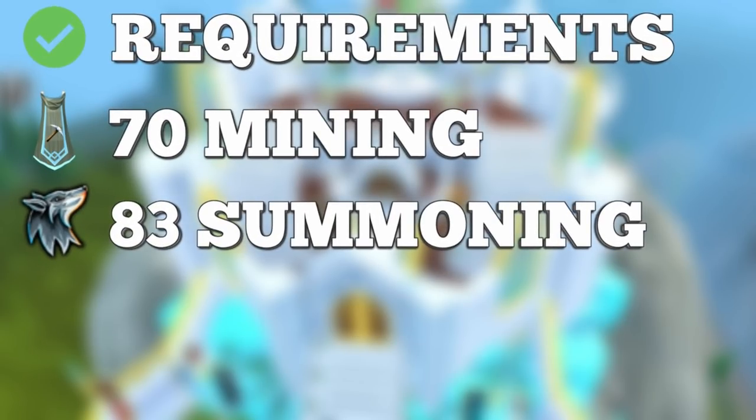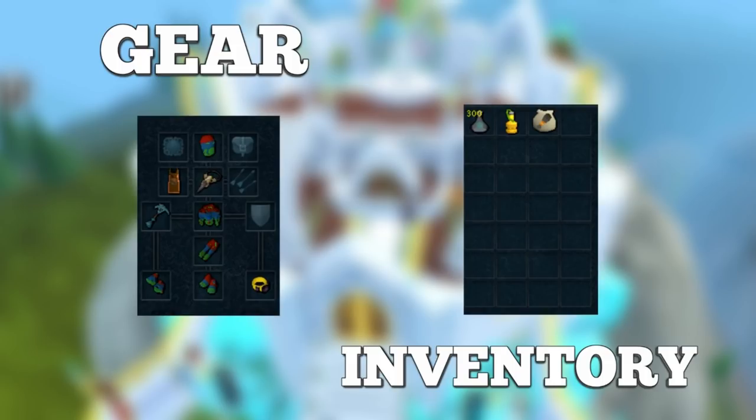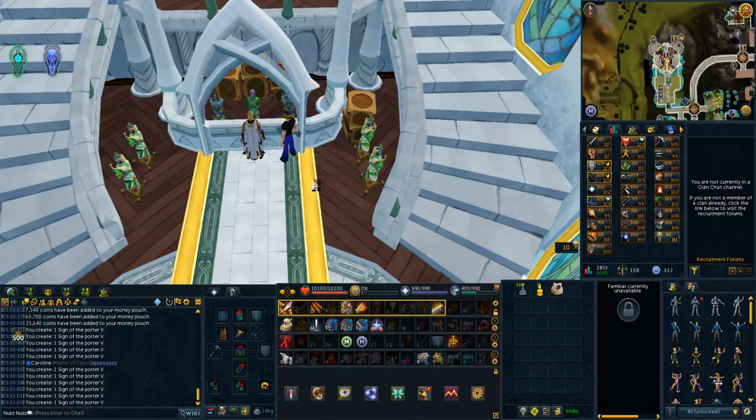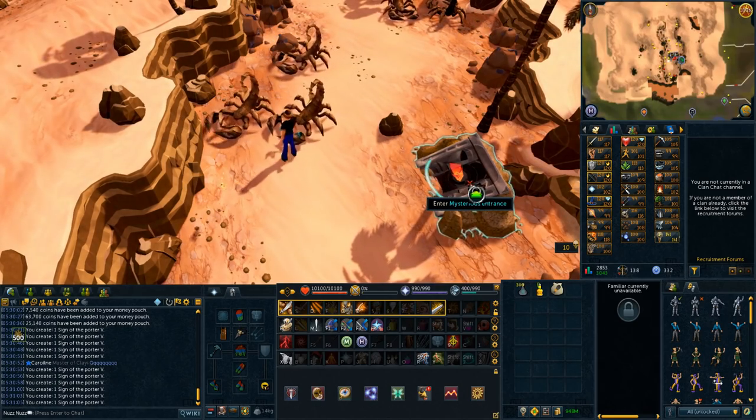Now moving on to the next method, we're going to be looking at mining Necrite Rocks for Necrite Ore. The requirements are level 70 mining and 83 summoning for a Lava Titan. 99 strength will give you better rates per hour, however it's not needed. For the gear setup, I recommend the best mining outfit you have — I'm using the Magic Golem outfit. Bring your best pickaxe, and Grace of the Elves plus Porters are really good because they'll bank the ore for you, though you could use your ore box instead. For your inventory, you'll want a Lava Titan Pouch, Necrite Stone Spirits to double your ores, and a perfect Juju Mining Potion to increase your stamina while mining.